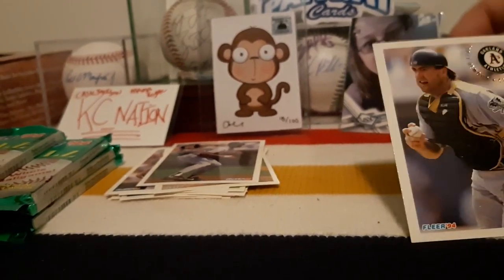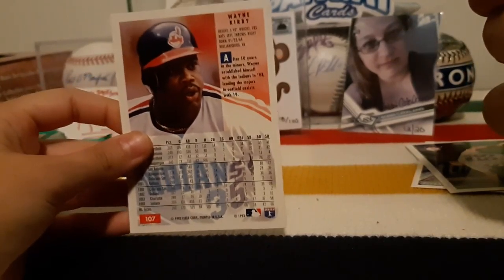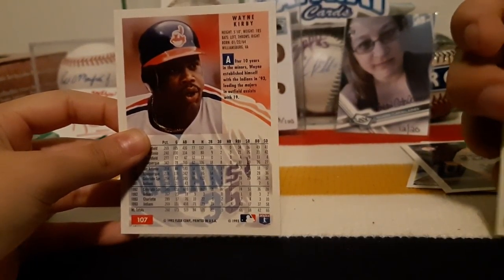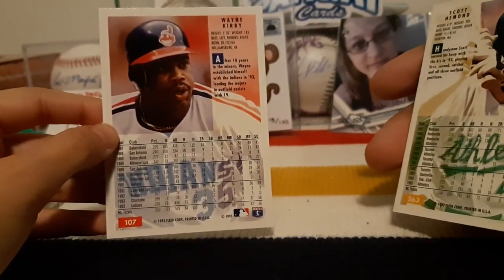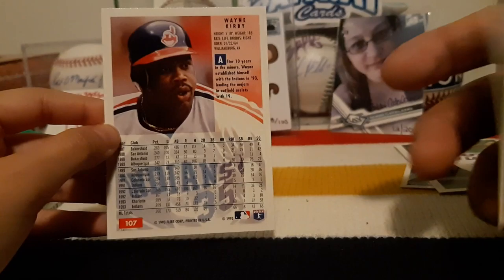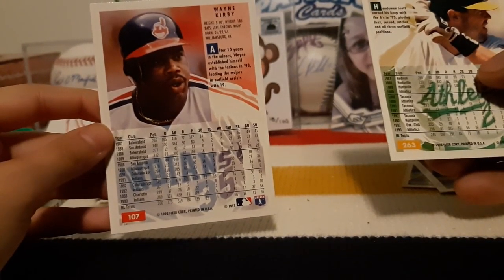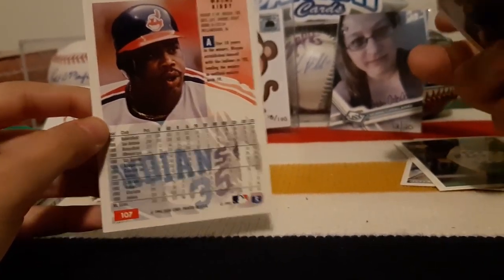I've gotten no Blue Jays so far. I got an A's card - is that Wayne Kirby? Wayne Kirby - is that a relation to anyone? .244 average versus .260 percentage. Okay, I win that one.